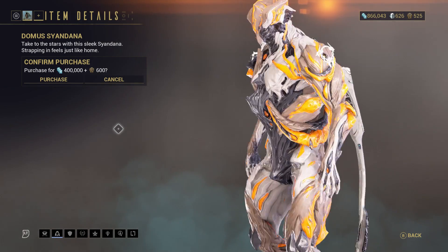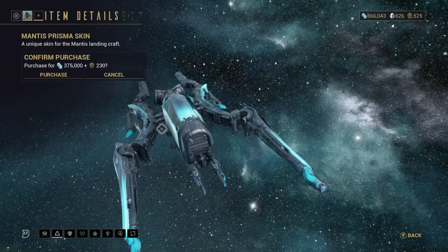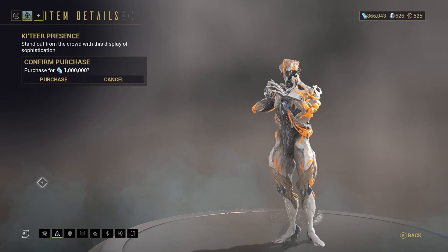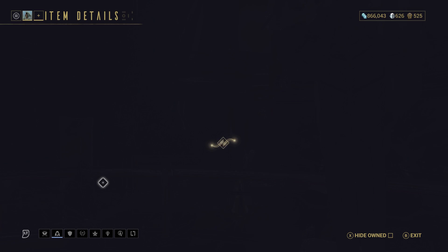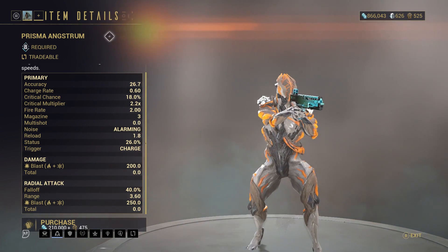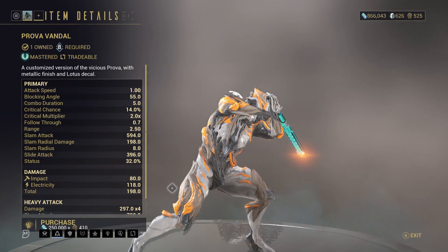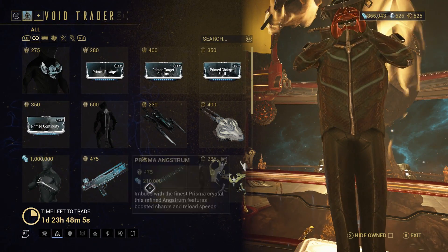There is the Dormus Syandana, which is just a Liset with really long tail fins. There is the Mantis Prisma skin — probably one of my favourite skins. Just all the Prisma skins for landing crafts look really good. There is the Katia Presence Emote, which lets you pull the paws of Baro Ki'Teer. There is the Prisma Angstrom — if you don't have this you probably should, just remember you need Mastery Rank 8 to equip it. You can buy it beforehand, but you can't use it until you hit Mastery Rank 8. There is the Prova Vandal — this thing is actually worthwhile now, worth picking up. But Prisma Angstrom is way, way better.